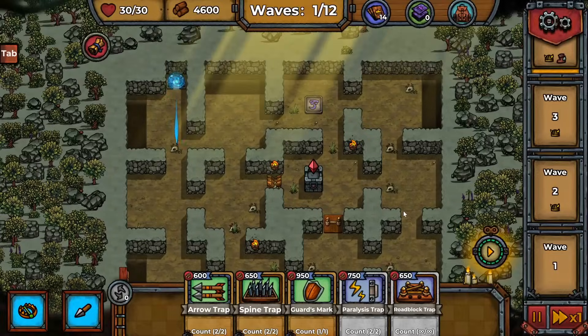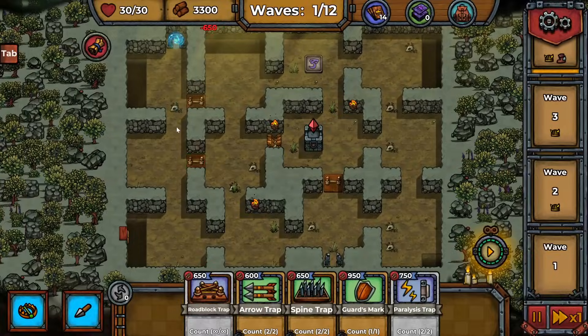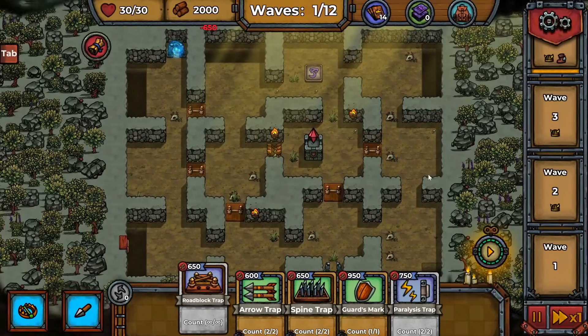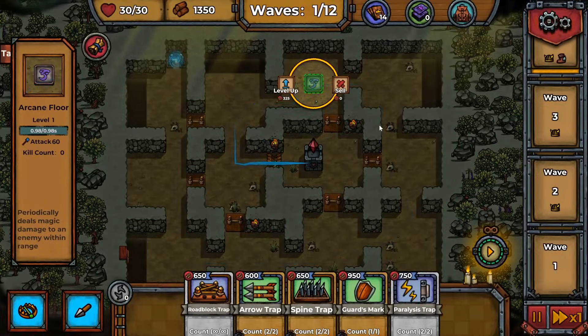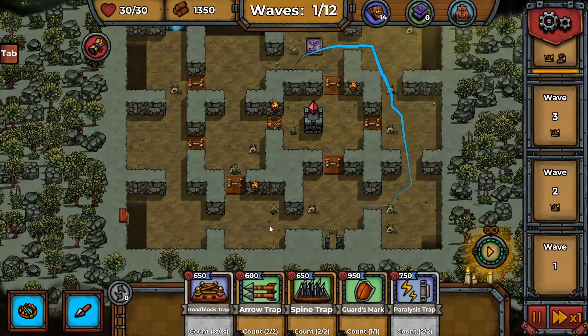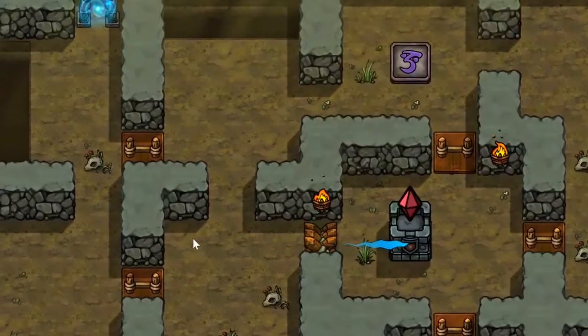We have a large empty map with a second portal down there, so we'll have to worry about two avenues of attack. Let's start placing roadblocks going all the way down, then up — I don't really want them splitting paths, so if I can funnel all enemies into one path that would be better. We appear to have enough roadblocks to do that, so they have to go all the way around in sort of a spiral. The path does take them over the arcane floor at least.